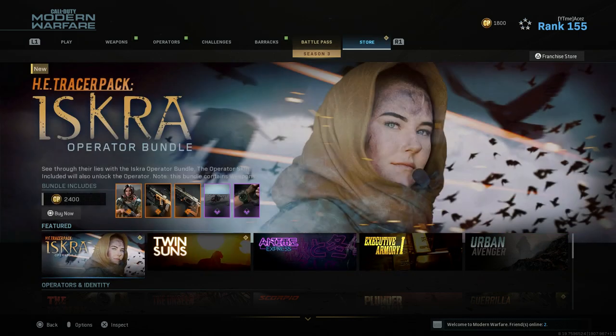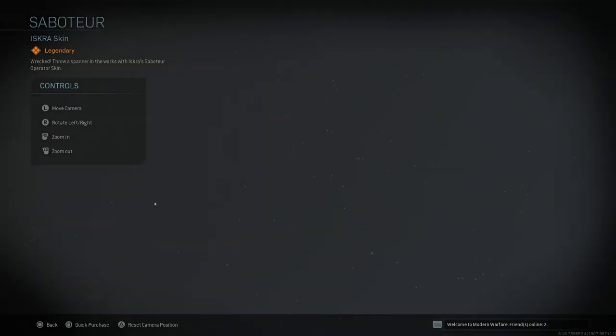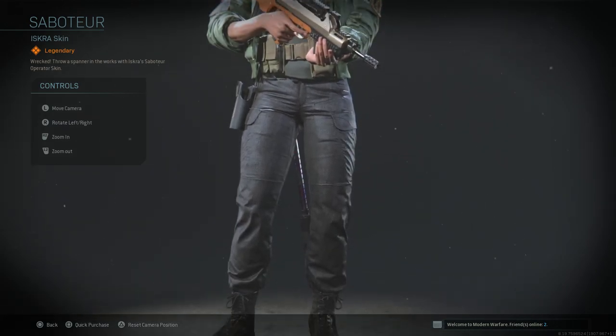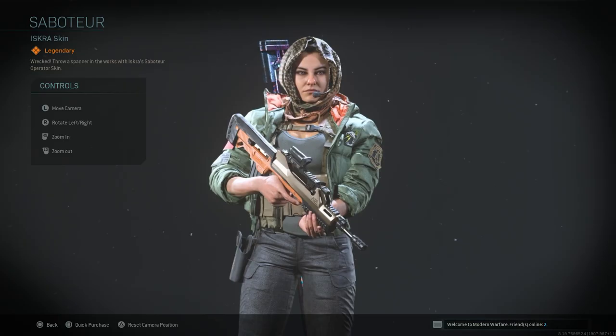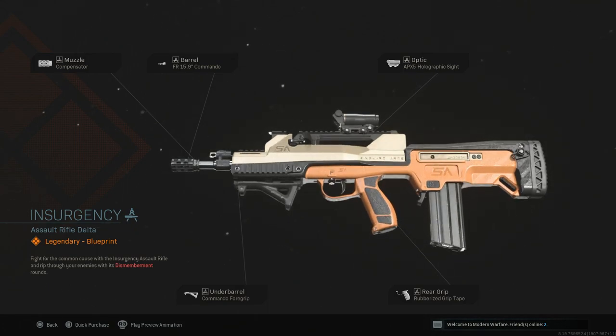Let's get into the Iscro bundle once more. Both of these blueprints have Dismemberment Rounds, which I've already mentioned before. The Iscro bundle is finally here officially for everybody who had not gotten to pick her up — it was only available for a couple of hours on that day. I did make the video with the loophole glitch with the vehicles and stuff.